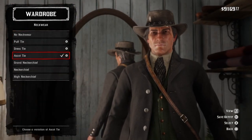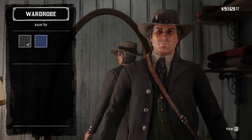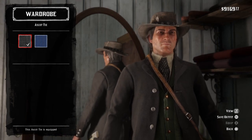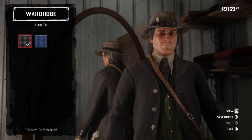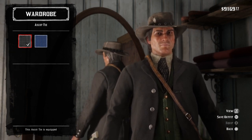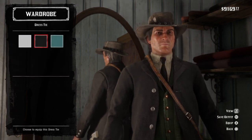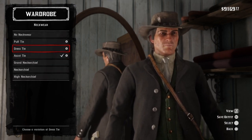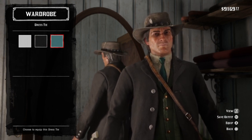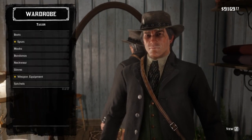For neckwear, the associate — it has kind of a design on it and is a similar color. If the blue and white were swapped it would look amazing, but that's the best I could find. If you're playing as Arthur and that isn't available, the turquoise dress tie works.